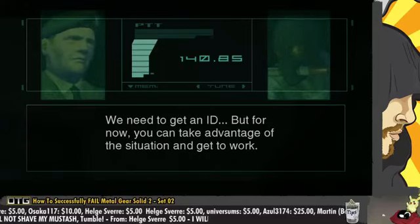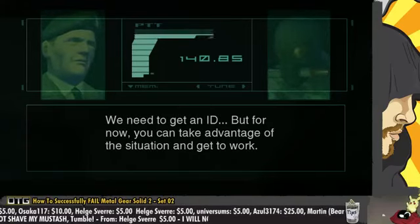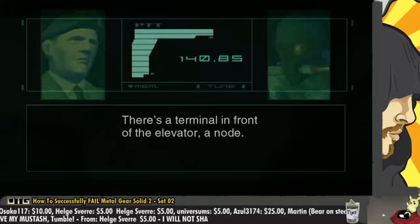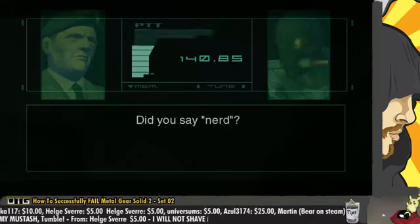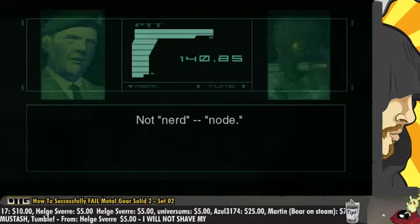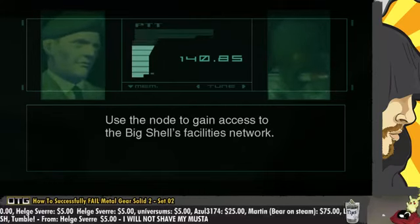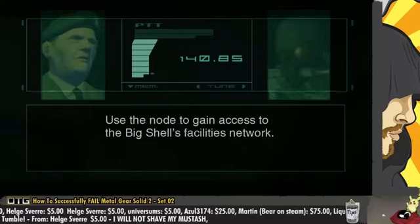We need to get an ID, but for now you can take advantage of the situation and get to work. There's a terminal in front of the elevator — a node. Did you say nerd? Not nerd — node. Use the node to gain access to the Big Shell's facilities network.